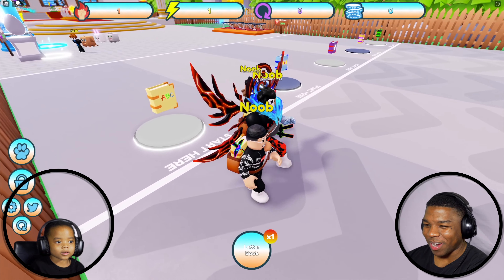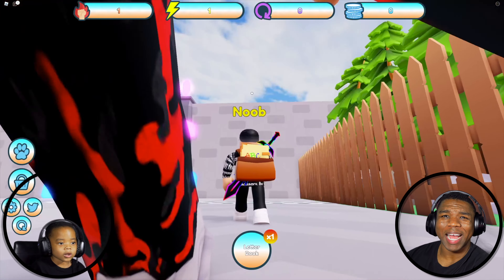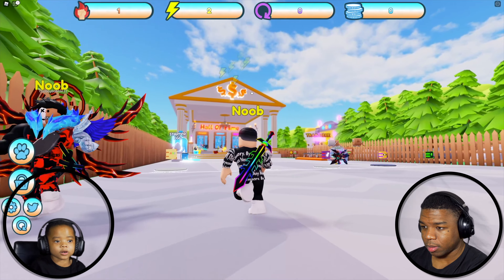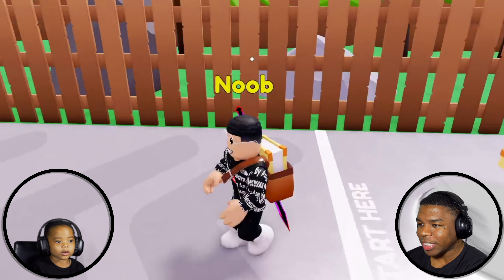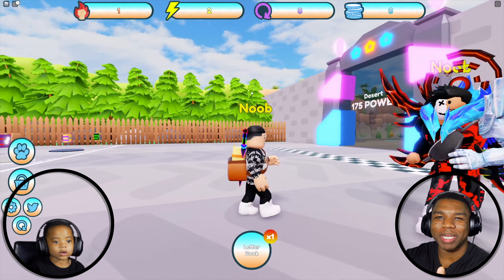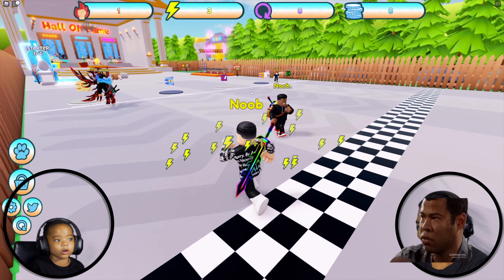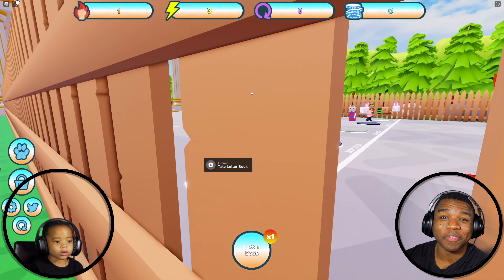All right, let's go get this! This ABC book is so heavy, guys. What are they putting in this ABC book? It's so hard to deliver — there's like rocks in these books! So this game is like your typical shoe simulator or delivery simulator, but we're postmen. It's pretty cool; I love these games, they're really fun to play.